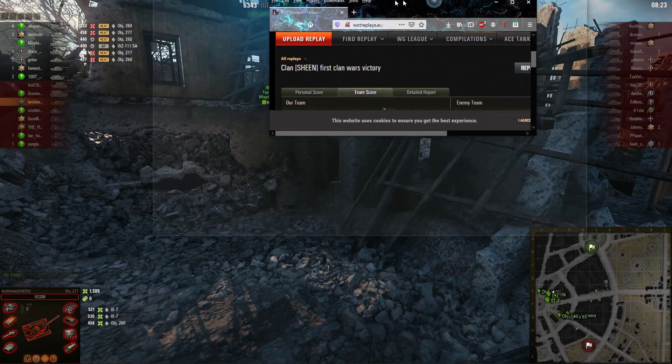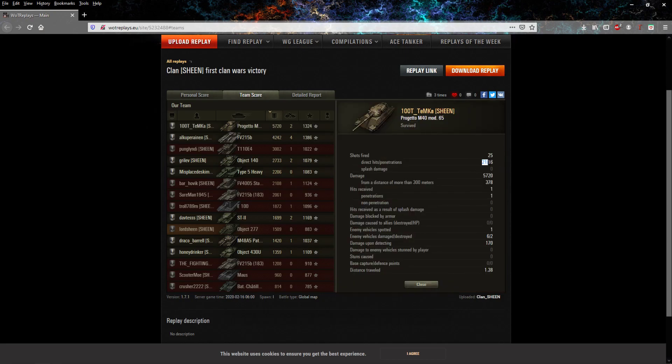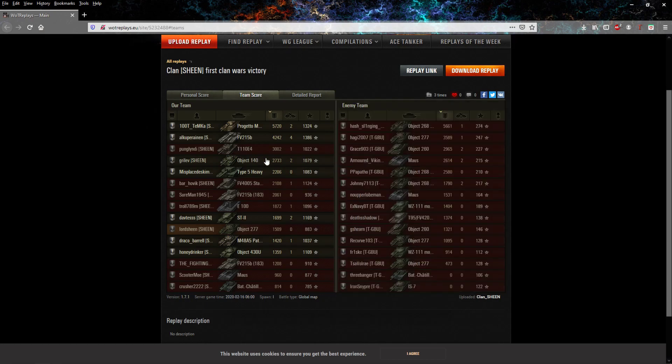Let's take a look at the post-battle results. Look at this — Hundred Thieves Temka: 5700 damage, 21 hits, 16 pens — incredible. Alkypranen: 2230 damage blocked in the 215B, 4.2k damage, four kills. Pungly: 3k damage all by himself — who knows if that 183 doing physical damage even counted. And Grilev, who went field and flanked: 2700. Just look at the kills here. Draco Barrel: first clan wars game ever — a win!